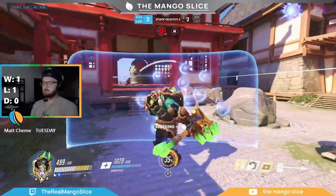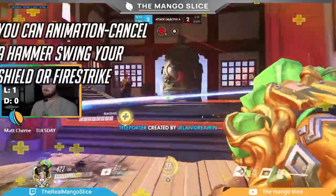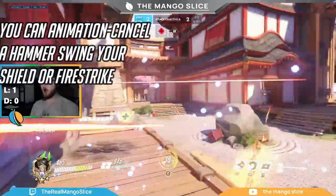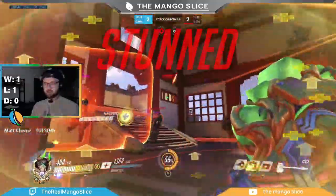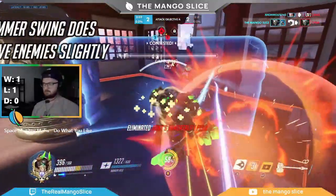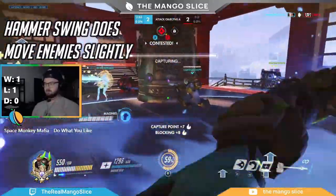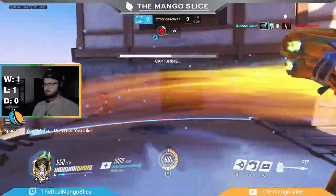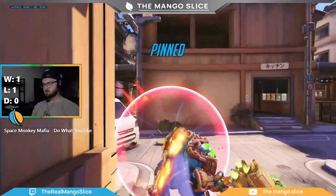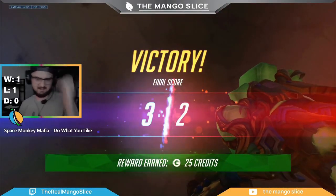Another tech: you can animation cancel a hammer swing at any point by taking out your shield. The main use of this is to bait out an enemy Reinhardt's Earth Shatter, which I'll cover more in the Rein v Rein section. Finally, the rocket hammer does actually move enemies slightly in the direction of the swing, making environmental kills possible. The effect is more pronounced if the opponent is jumping and has momentum — I've seen speed-boosted Lucios get sent flying — and you can use this to get a cheeky environmental kill on an enemy tank standing a little too close to the edge.